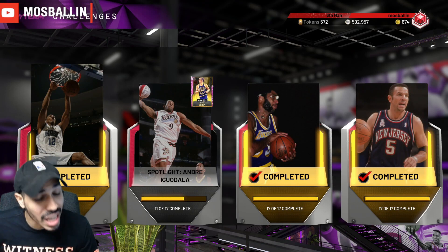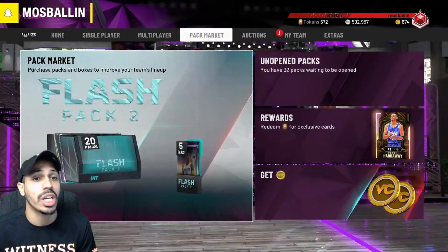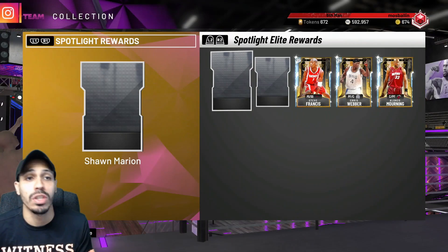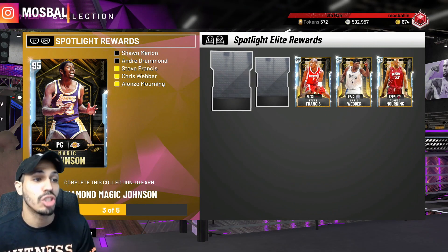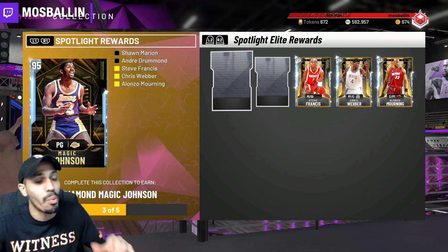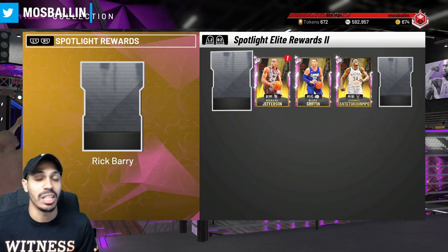The new spotlight challenges however are for something that we all should be going for, and there is a reason for that. If you go into your collection, then into your rewards, you can go to the spotlight rewards. This is the first set — I didn't get Drummond, I didn't get Marion, and that's how you get the diamond Magic Johnson. Magic turns out not to be the greatest — subpar badges, a little outdated.